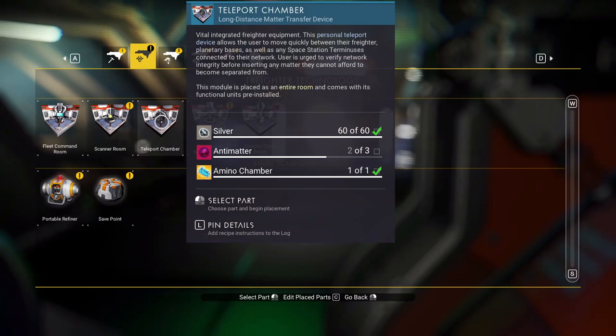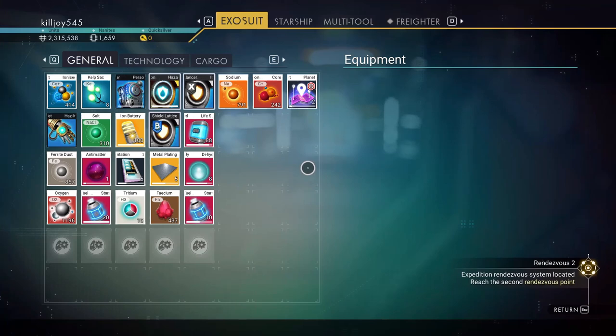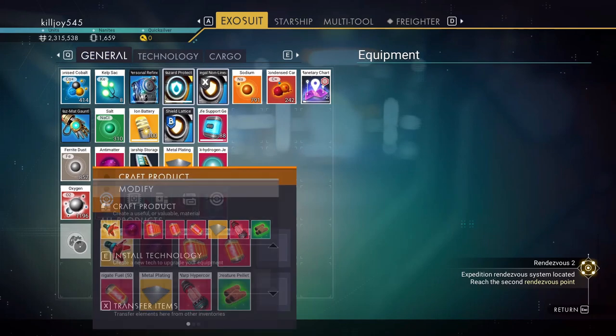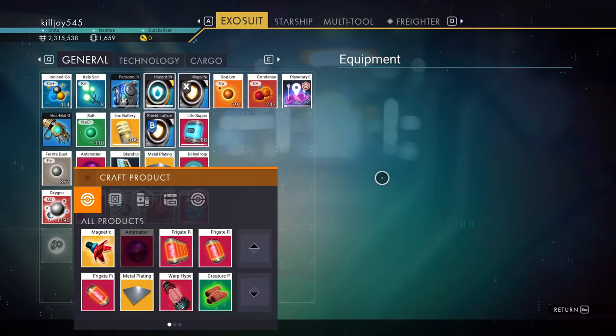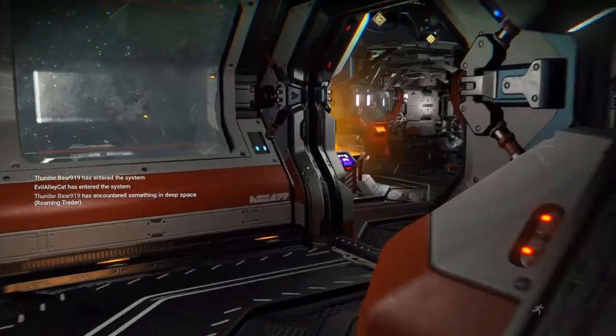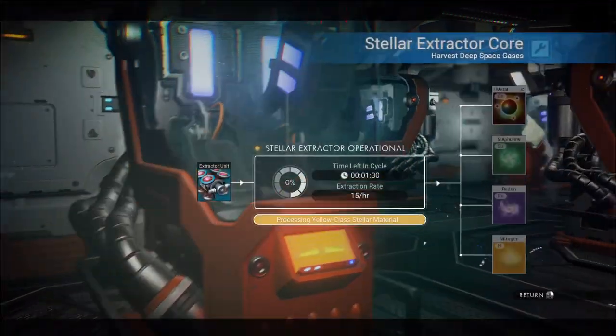We need Antimatter — one more Antimatter. Let me see if we can make that. What are we missing? Chromatic Metal. I think we had — yes! We got some of these guys. These guys make Chromatic Metal.